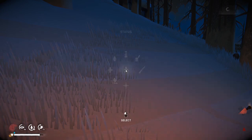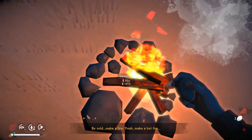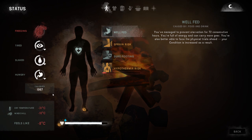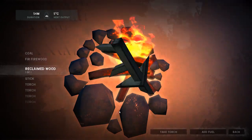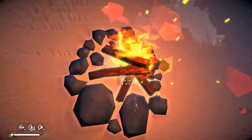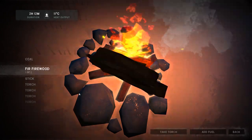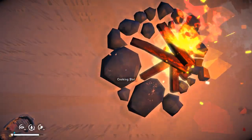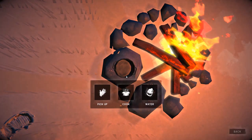Hey Wolfie. How cold are we — eight degrees. Let's add some more fuel. How are we now? Stopped at two degrees — let's add some more fuel and cook some more tea.